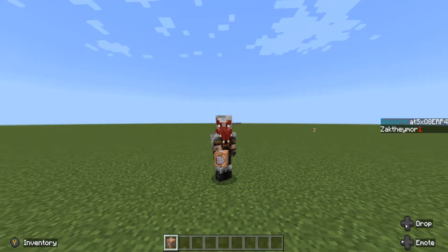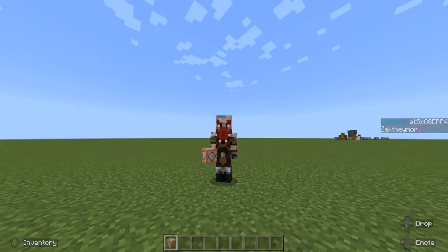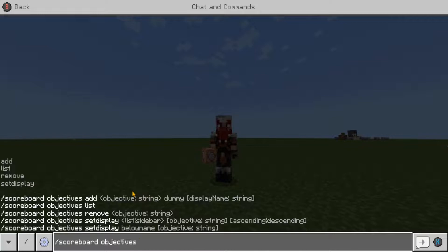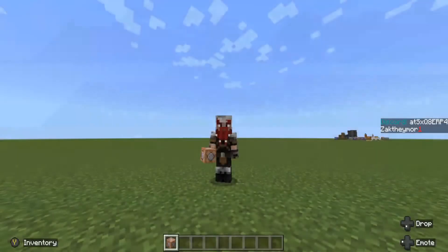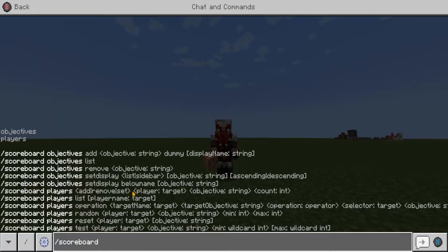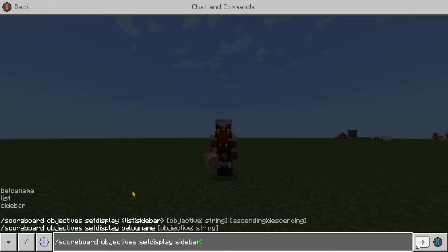Before we place any command blocks down, we actually need to set up our scoreboard. Back in chat, type /scoreboard objectives add deaths dummy, then enter. One more thing: open the chat again and type /scoreboard objectives setdisplay sidebar deaths.